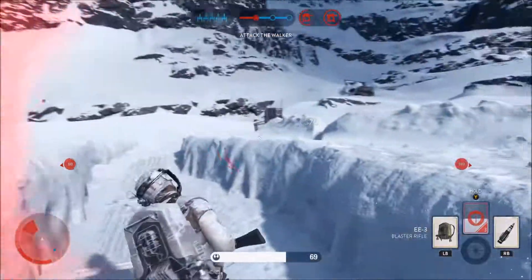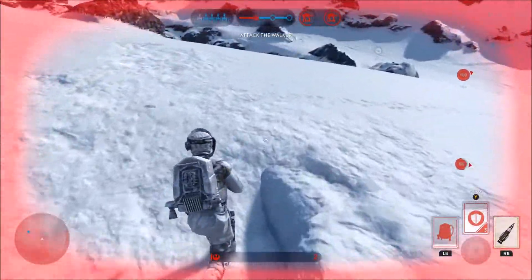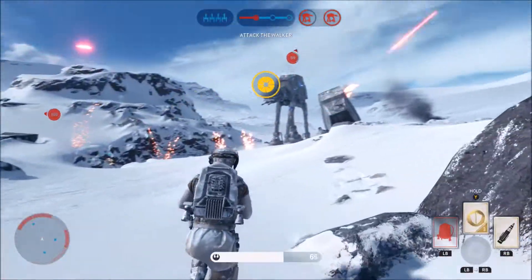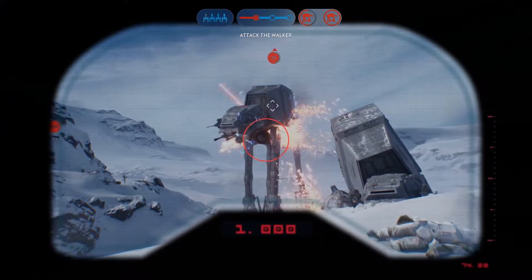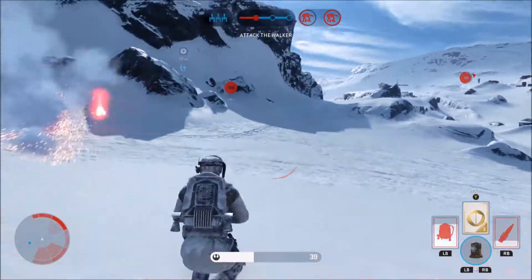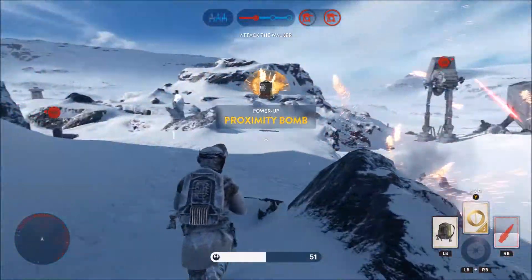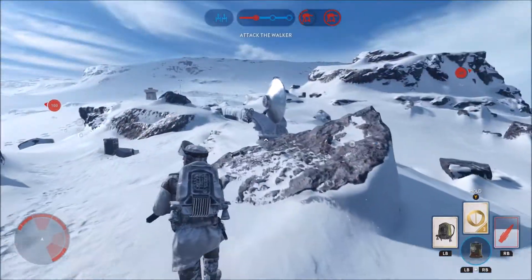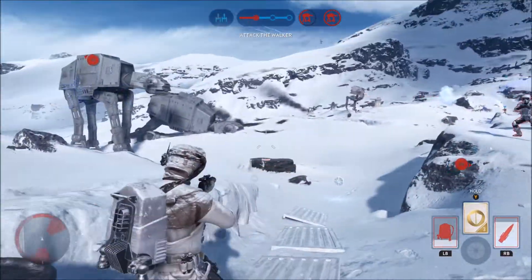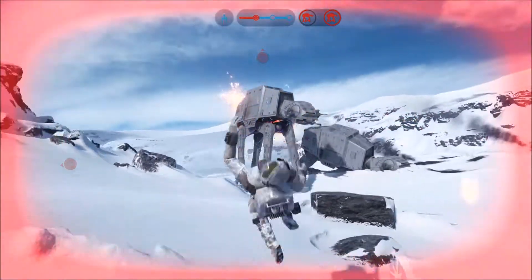Now I gotta move smart. Damn AT-ST — yeah, get out there, go go go! I'm probably not gonna make it. Give me something good — proximity bomb? That's not what I want. The AT-ST's got this locked down; there's no way I can go over there. I'll drop a proximity bomb before I die and hope for a better power-up. Come on, give me my ion torpedo — I didn't make it.